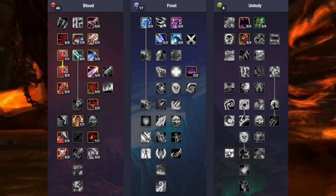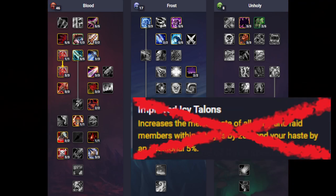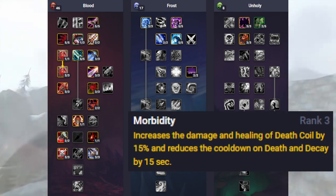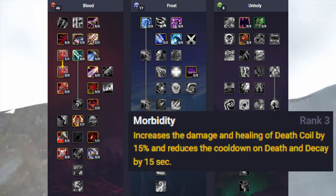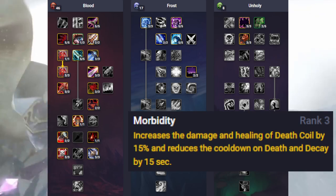This is the second build you can go for. You are no longer talenting for Improved Icy Talons as you are going for Morbidity. Morbidity increases the damage and healing of your Death Coil and it reduces the cooldown of your Death and Decay. Again, if you don't use a two-handed weapon, make sure you remove those talent points and put them in something else.